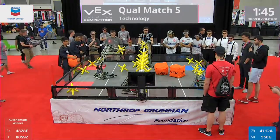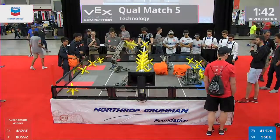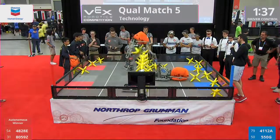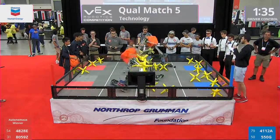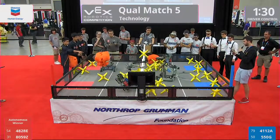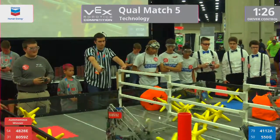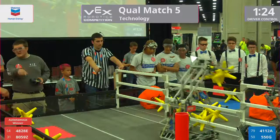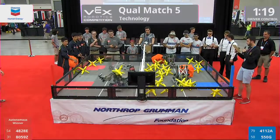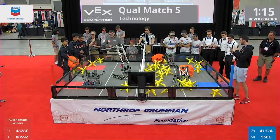3, 2, 1, go! Drivers taking control now, they're going to show us their skills. Here comes some stars right over onto that blue side of the field. A blue and red robot meet above the fence trying to tussle with that cube. It ends up on the blue side. The Blue Alliance: 41-12-A Blue Devils and 550-G AHS Robotics, versus our Red Alliance of 48-28-E Blue Tech Robotics and 80-59-Z from Singapore.